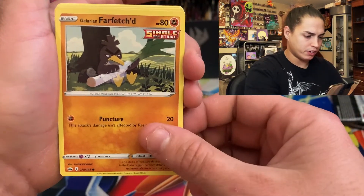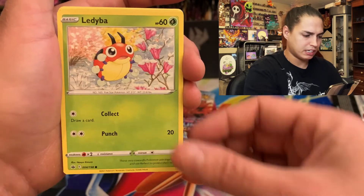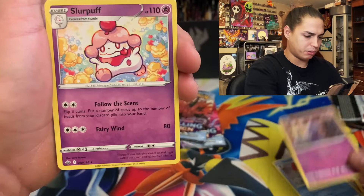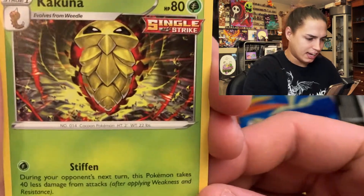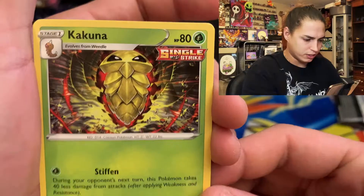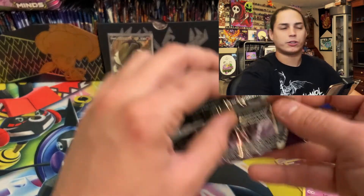Galarian Farfetch'd, Castform, Mew. Sableye — alright. Shuppet and a Slurpuff non-holo. Energy, Hatrim, Flappybee, Kakuna — that is a gas Kakuna card! Look at that — oh that is dope. Kakuna got that Single Strike Thrash or whatever it was.